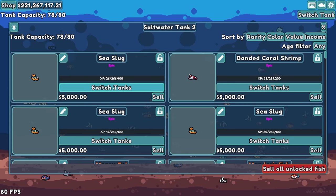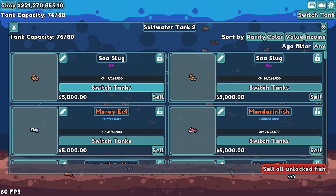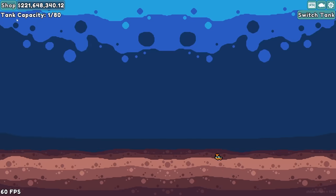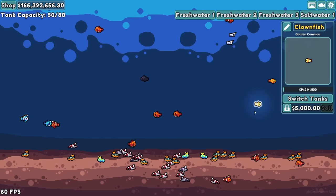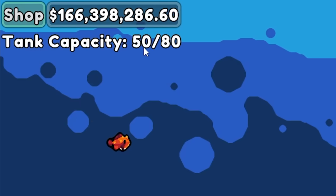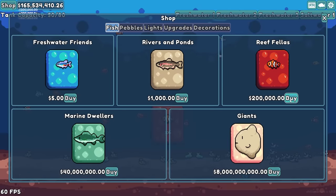You're definitely worth it. Sea slug, coral shrimp, and more sea slugs. The tank's full — sell all of these. Now we're going to start loading this one up with tons of money. I've been populating this second tank and I got a second clownfish — we have Nemo. And I also got the golden falco hawkfish. We're up to 150 — there's 50 in this tank and 100 in the other.